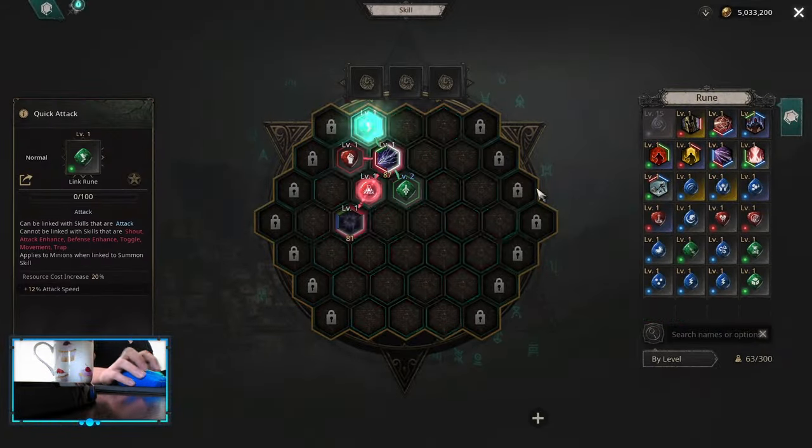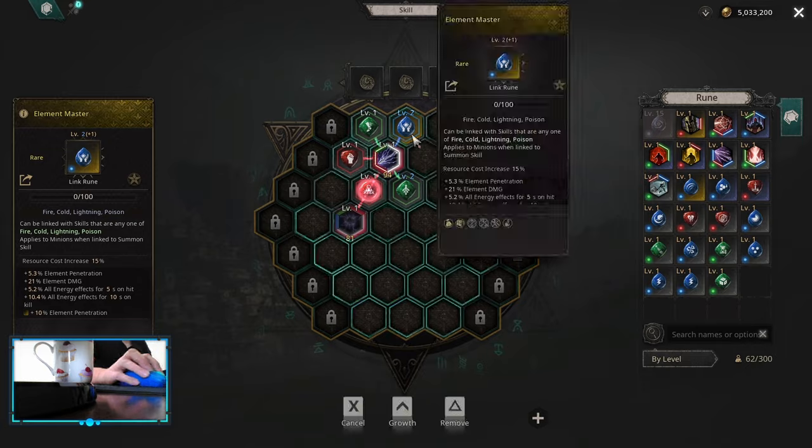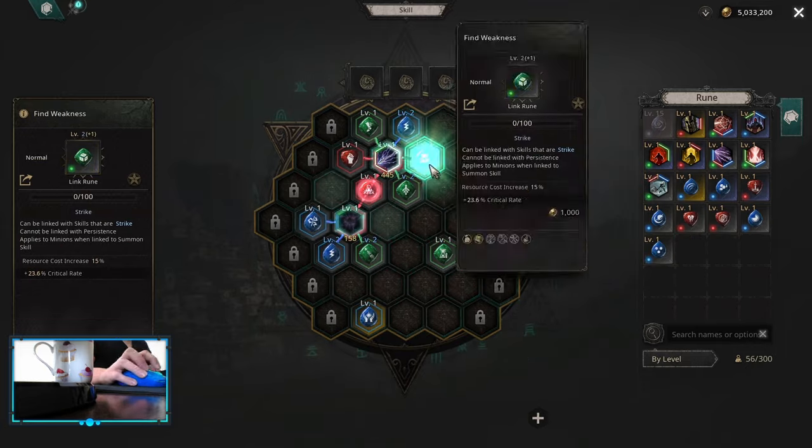Hello, this one is another beer guide. This is an attempted speedrun in hardcore mode with lightning arrow charge release.